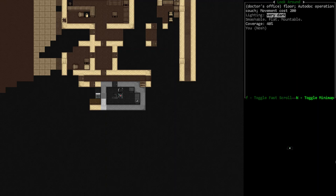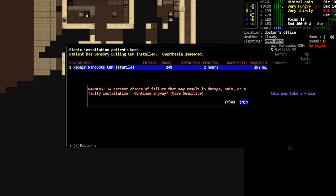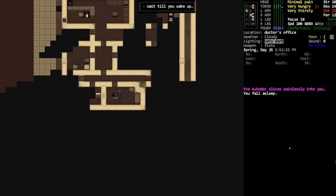Hey, Orange One here. We are with our friend Louie and we're going to try installing myself-repair nanobots — there's a 24% chance of failure. Before we do that, I've got enhanced memory so I should be able to get a little bit of extra experience from that. It'd be nice if we could find the cerebral booster CBM because it actually boosts your intelligence. Nice — successfully installed the repair nanobots!